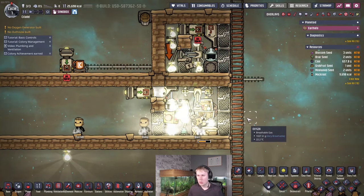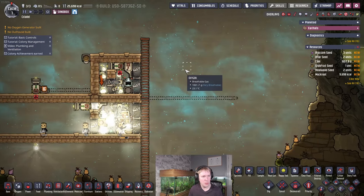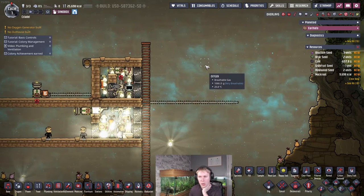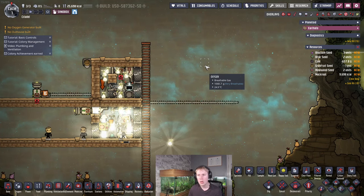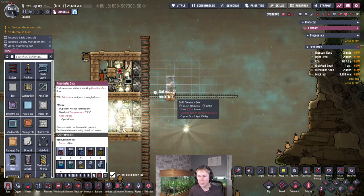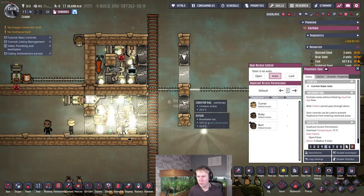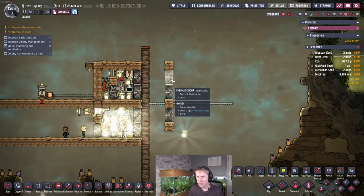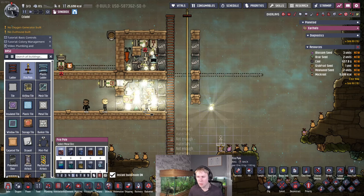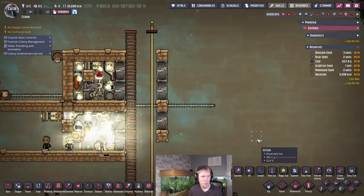For the actual reactor itself, there are two ways you can go about this. You can either have it in oxygen where it produces slightly less radiation but is easier to cool with the radbolt generators, or in a vacuum where you get more radiation but need to hook up conduction panels to actively cool the radbolt generators. Just make sure your dupes don't have access to this area after it's built — the radiation is going to be huge and will incapacitate them. Lock these doors once construction is done.